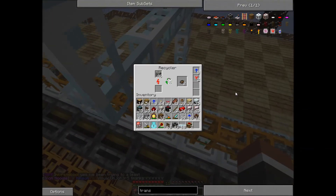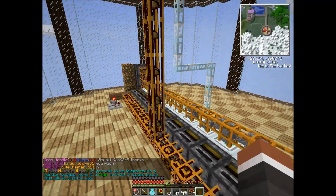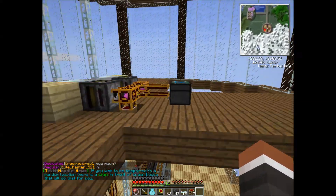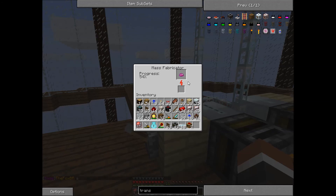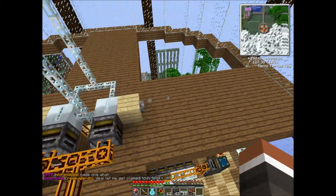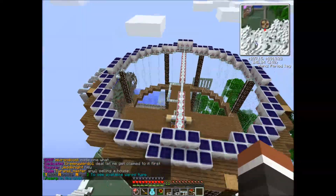We can make these go faster, but that'll be another project at another time. How much UU-matter do we have, anyway? We got a lot! UU-matter is one of those weird items in Tekkit — you can make a bunch of stuff with it, but it actually is the only way to make iridium ore, which is the only way to make iridium plates. So UU-matter is the way to go.